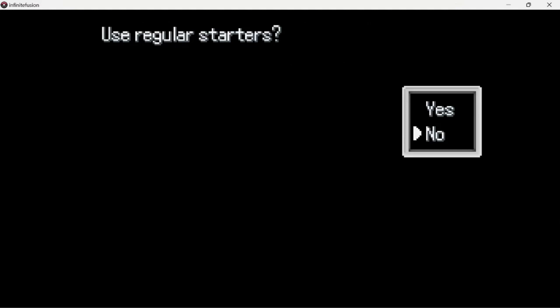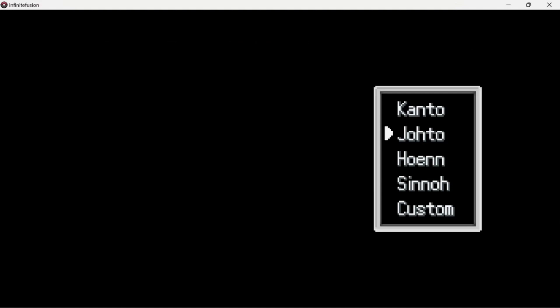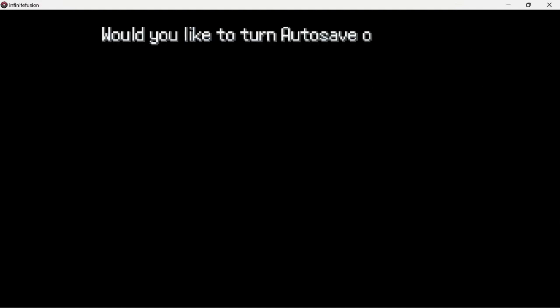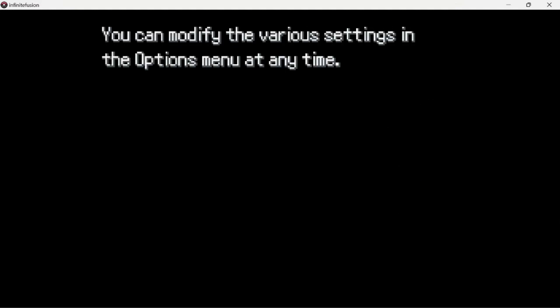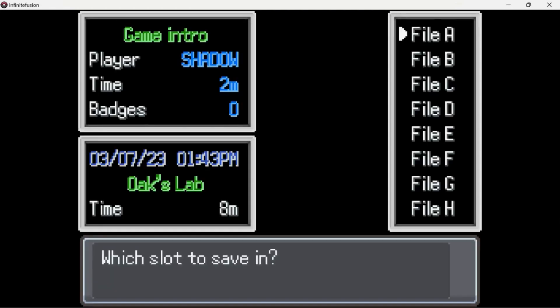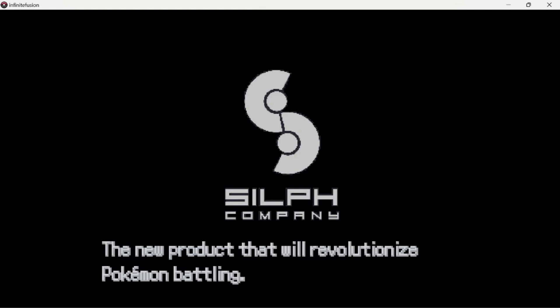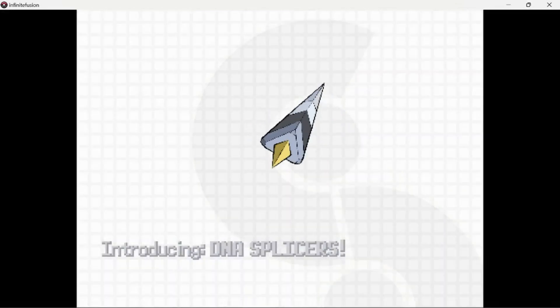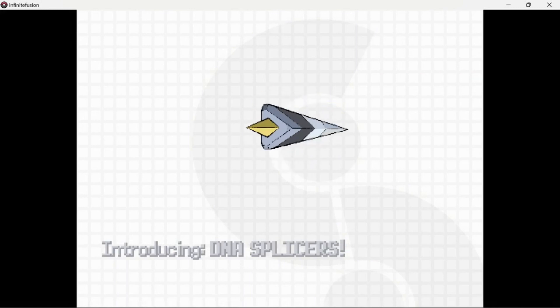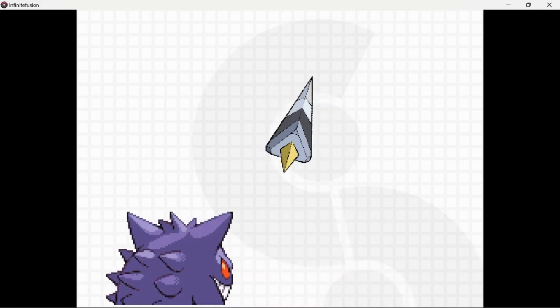We'll use regular starters. It did have the other starters during testing but I want to see. It looks like it only has these four, but I want Sentret because he is my favorite Pokemon. Okay, we'll do this one. There was a DNA splice announced as the new product that revolutionized Pokemon battling. I'm not exactly sure how you get these, but I guess that's what you need to fuse Pokemon together — I'm not sure if you have to find them or buy them.